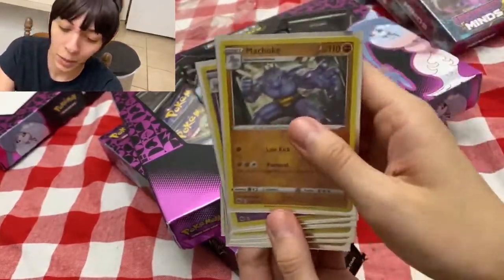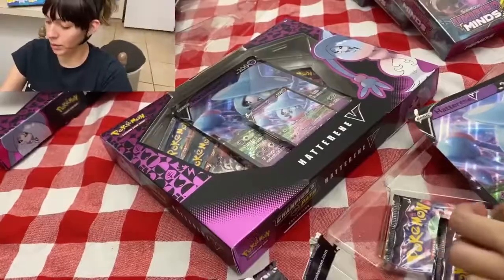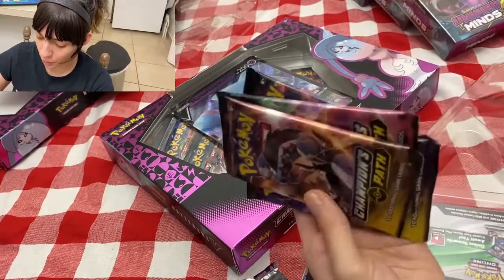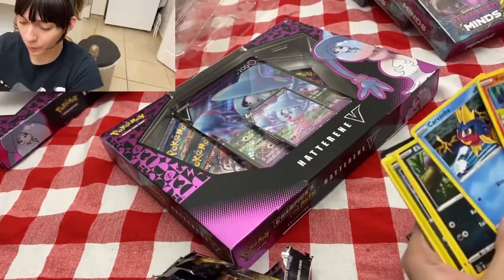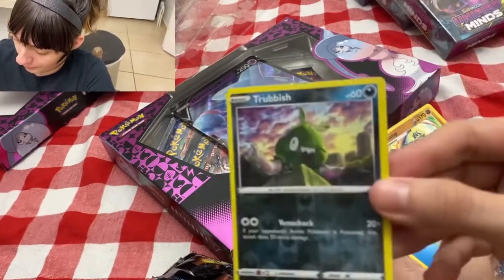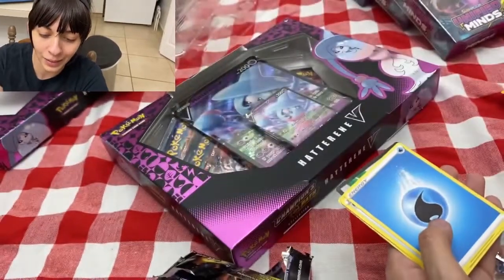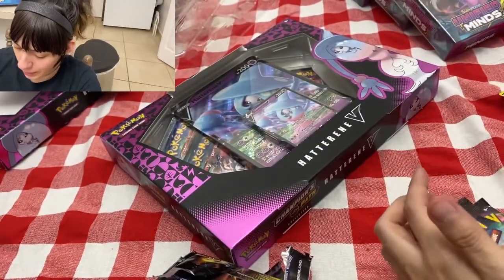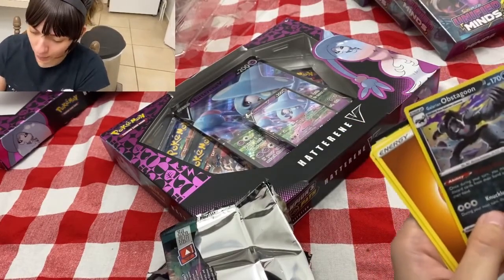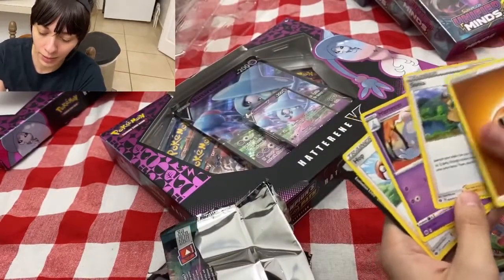So that's one, two, three, four, five, six, seven, eight — we pulled eight holographics out of one box. Now let's see the next box. It brings one big card, one small card, and four packs. We got Swablu, Karrablast, Trubbish — that's a nice holographic. And we got Machamp — look at that nice holographic Machamp! And Swellow. We got Altaria again, same one. That is a beautiful holographic. Altaria holographic again.